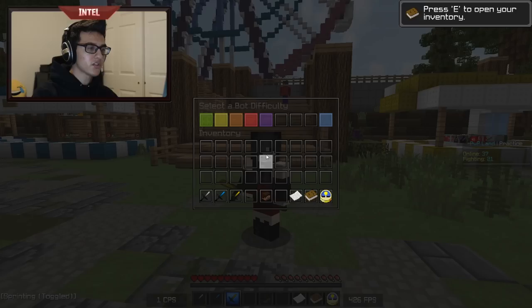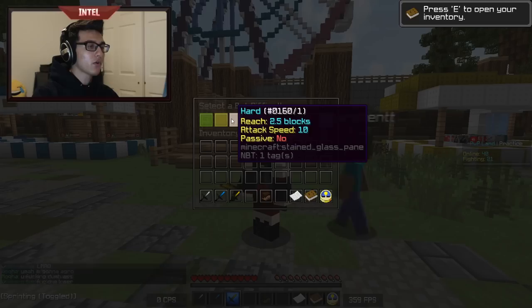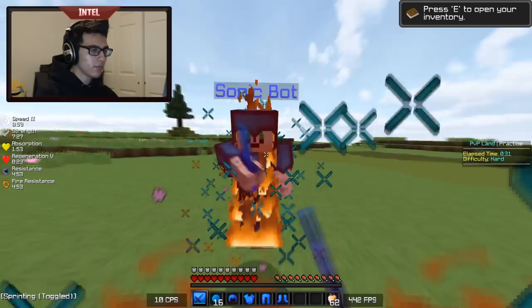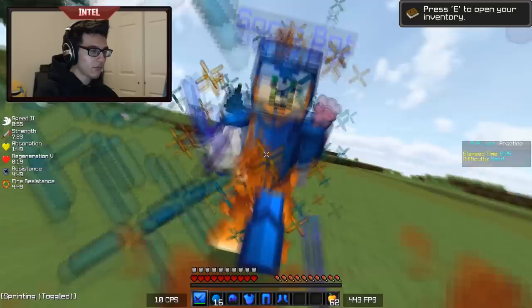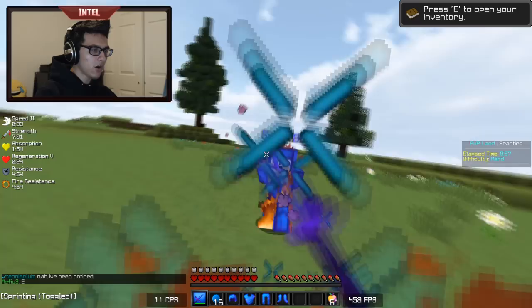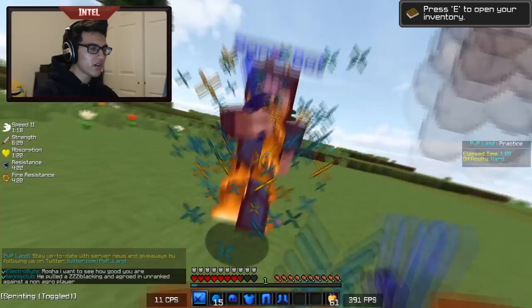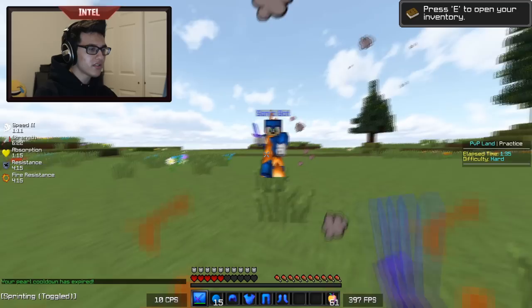To explain this more clearly, I'm on a server called PvP Land which has a bot system. I'm going to be fighting the hard bot, and note that the hard bot has 2.5 blocks of reach while the default reach in Minecraft is 3 blocks, so I should have half a block more reach than it. Starting by holding W and left clicking, you can see we're mostly trading hits. Now when I let go of my W key, almost immediately it's getting combos on me and I can barely touch it — even with it having half a block less reach. That's because when you're not moving forward in Minecraft PvP, you're going to get comboed.